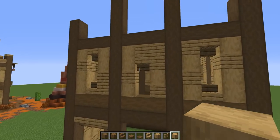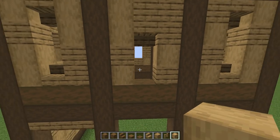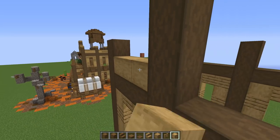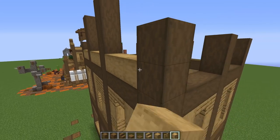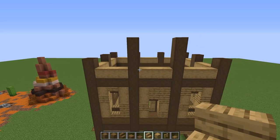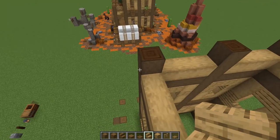Next, grab some stripped oak and go down one layer all the way around on this section, wrapping it around completely. Now work on a cool little design up here.